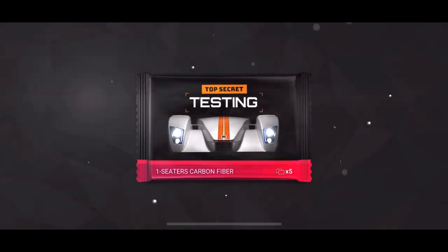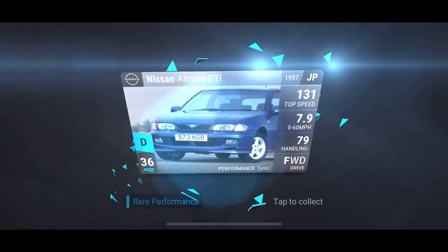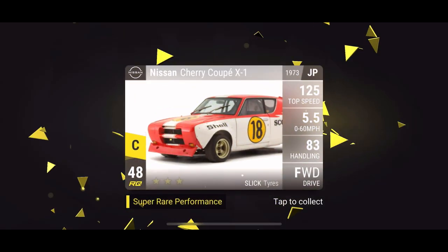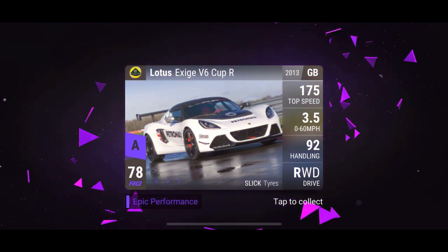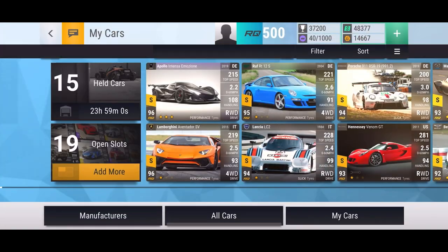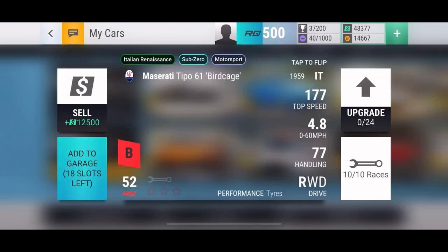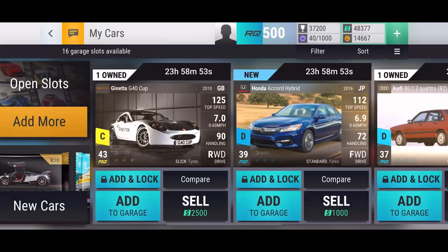Hopefully this last one can be better because we're only able to get three. Nissan, Pontiac - not the Ginetta, Nissan Cherry - and we are getting - oh yes! There we go - that is the pull we wanted. Lotus Exige V6 Cup R - that is a very nice car, one of the best epics I probably could have gotten from that pack. I'll lock one Tipo - not sure if I'll end up maxing it out.